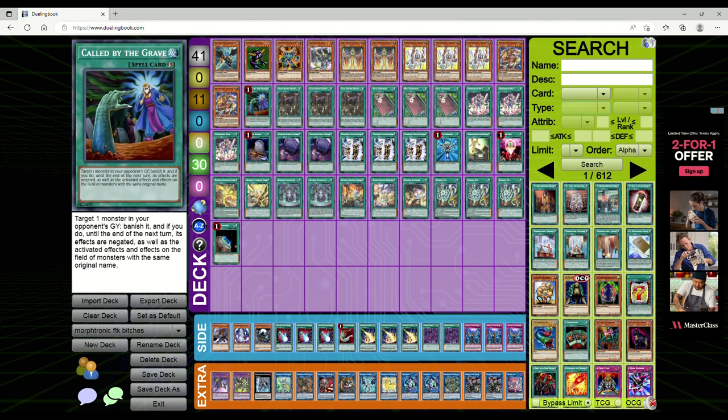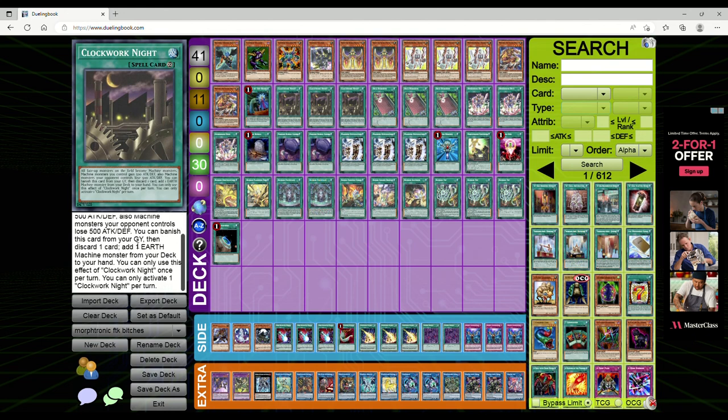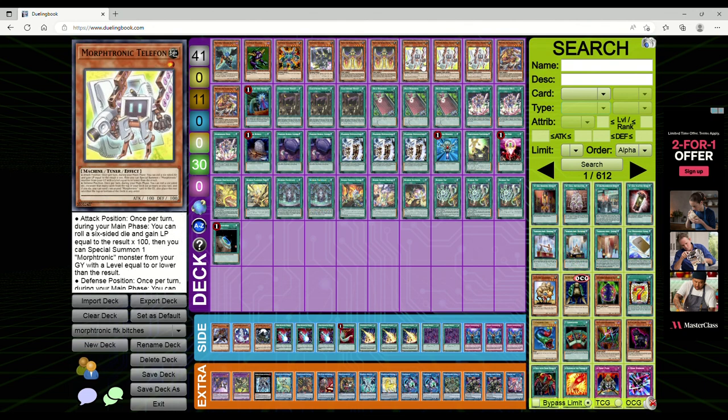One Callback because it's a combo deck and hand traps suck. Three copies of Clockwork Night — all face-up monsters become Machine-type, your machines gain 500 ATK/DEF, opponent's machines lose 500 ATK/DEF. More importantly: banish Clockwork Night from the grave and discard one card to add one Earth Machine monster from your deck to your hand, once per turn. Telephon is an Earth Machine, so that's another way to search Telephon.